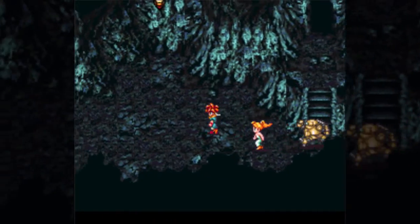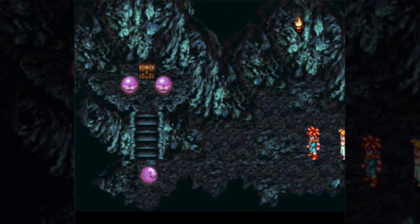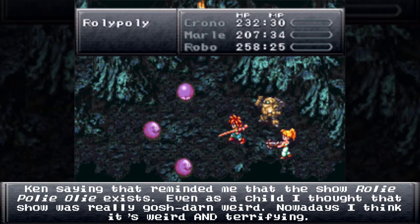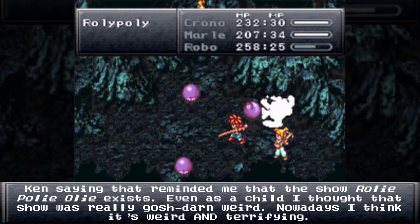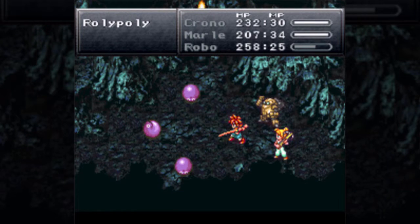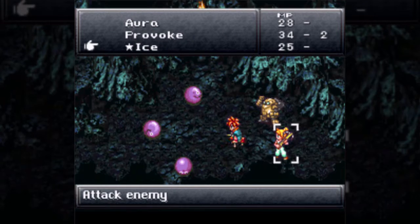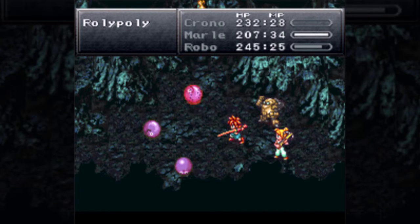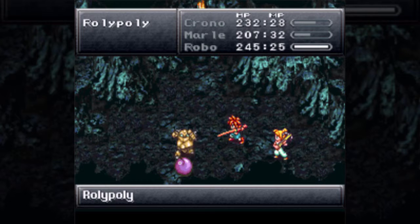Roly-polys! 50 HP, 230 defense, 31 XP, 1 tech point, 50 gil. They can drop mid-tonics for two, and mid-tonics give you 200 HP restored. Not very hard enemies, though I realized I completely skipped the previous enemy fight. Those were Temporites: 88 HP, 255 defense, 32 XP, 2 TP, 45 gold. The only perfect being in this game is Robo.